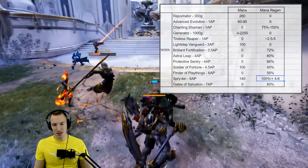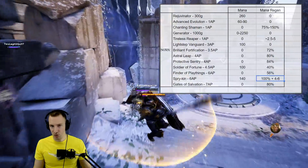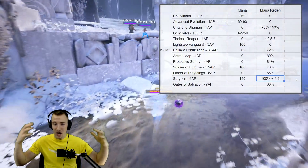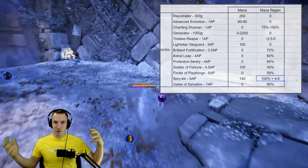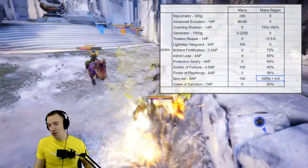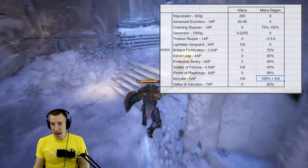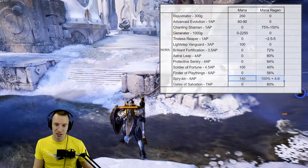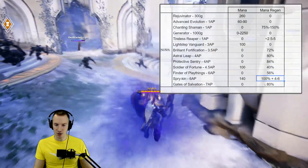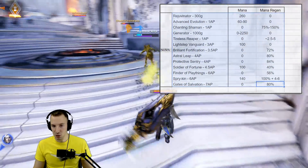Spryken is the better card when it comes to sustaining both health and mana — it gives 140 mana and straight up more mana regen. I estimated an additional 4 to 6 mana regen equivalent from its active, which restores 50% of missing mana, averaged over its cooldown. Spryken definitely beats Supply Sergeant, but Supply Sergeant affects more than just two people, which is a key consideration. Cards like Gates of Salvation exist at higher cost tiers, but Supply Sergeant is a low-cost card with solid comparisons.